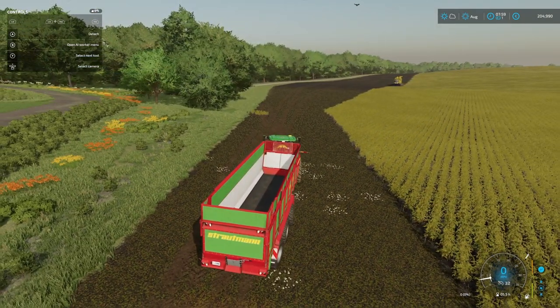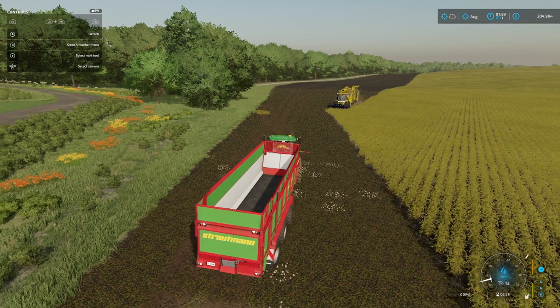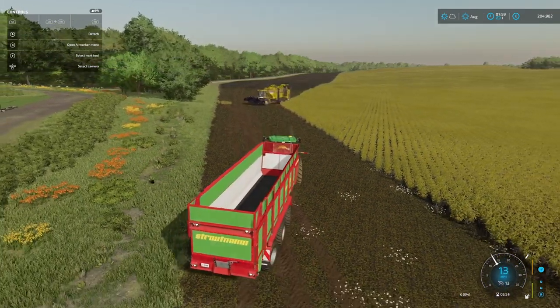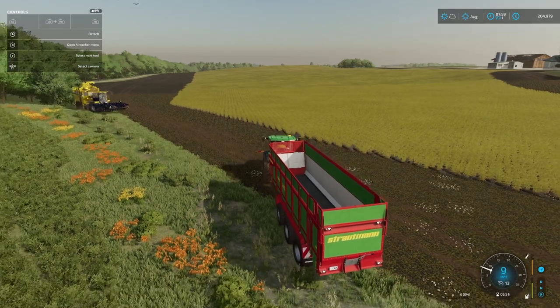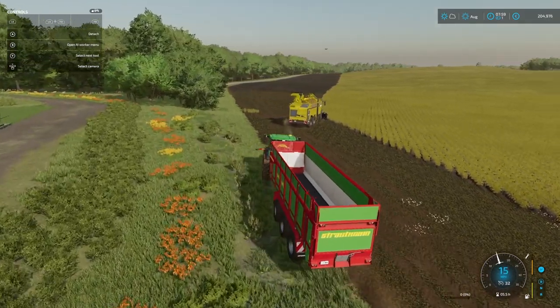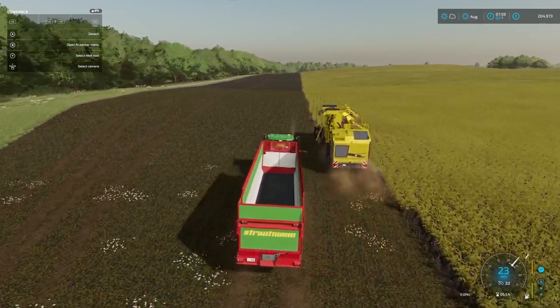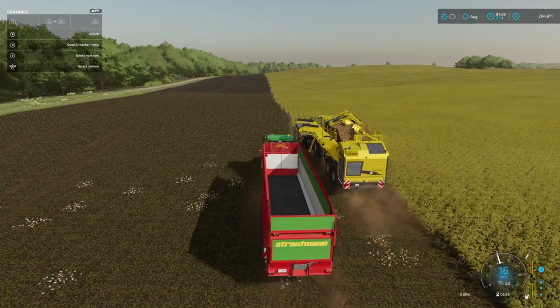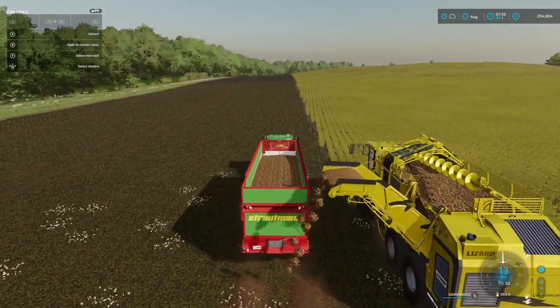There's the harvester coming up in the distance — just trying to keep out of its way. As it turns down we'll have the offloading shoot on the right side and we'll chase it down, get another load out of it. It won't be completely offloaded. Even with four headlands it was still driving off the edge — not too much of a problem, it's not getting stuck. We're going to have to move a bit to catch up with it. Luckily it all offloads pretty quickly — yep, there we go, full.